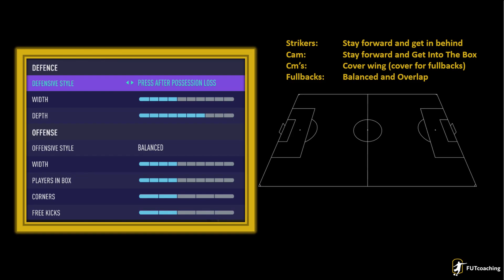Let's start with the tactics and instructions. The defensive style is on press after possession loss. We want to use a narrow formation to overwhelm the opponent if you lose the ball to them around the box and go for a quick turnaround goal. About 60% of all goals during the playtest were from this approach. The defensive width is on 4, while the defensive depth is on 7, using the good old-fashioned automatic offside trap.